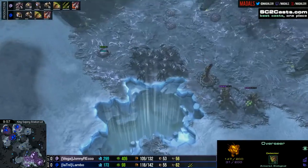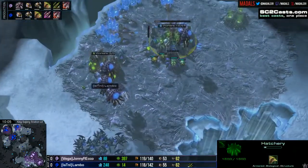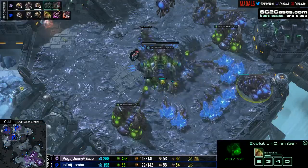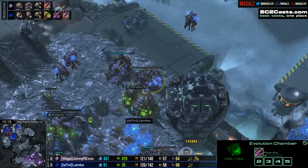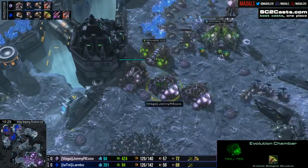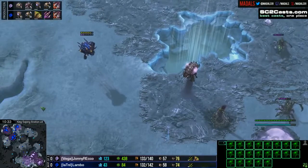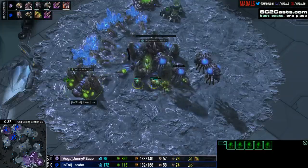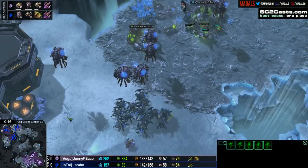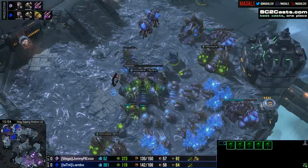Johnny Rico pushing out more creep. Lambo adding in a couple of additional roaches as well as roach speed at a very similar time to Rico - fractionally ahead. Drone count 53 on each side. Their incomes though should be slightly favouring Lambo, just down to the fact that he's got better drone spread across the different bases. Rico oversaturated quite heavily at both bases, meaning that he's not getting optimal mining out of those. An overseer getting a little scout at what's coming down, and imagine Lambo very happy with what he's seen so far, especially that third base timing.